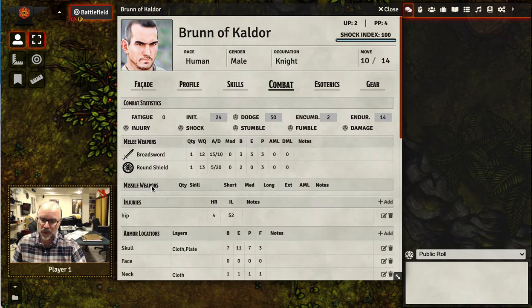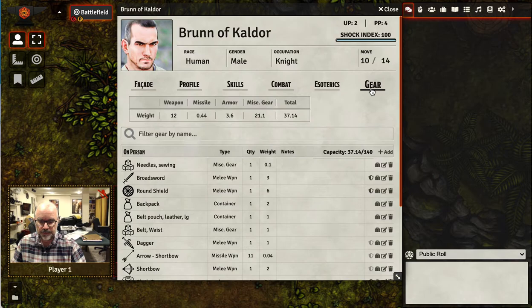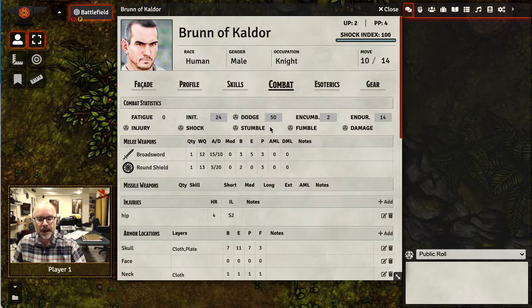Below that is your main combat section. These are your weapons, your shield, and your missile weapons. Notice that there is nowhere here to add a weapon — that's done over in the Gear tab, which I went over in a previous video. This section only shows the equipped weapons.